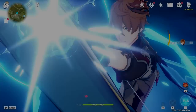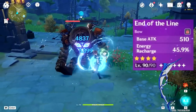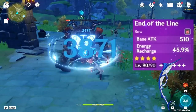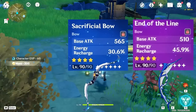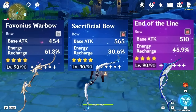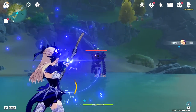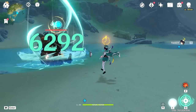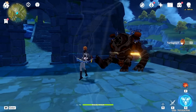The final nail in the coffin is the bow itself. The weapon at level 90 has 510 base attack and 45% energy recharge. This is lower than the Sacrificial Bow with 564 base attack and 30% energy recharge, but it's higher than the Favonius Bow with 454 base attack and 61% energy recharge. The issue is that the passive for both these weapons is much better. The Favonius Bow gives you energy particles and the Sacrificial Bow allows a character to use their elemental skill a second time.